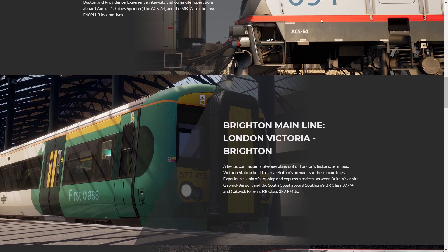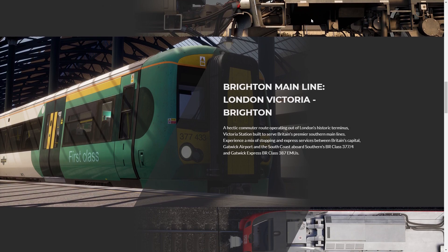The second route is Brighton Mainline, London Victoria to Brighton — a hectic commuter route operating out of London's historic terminus Victoria Station, built to serve Britain's premier southern main lines. Experience a mix of stopping and express services between Britain's capital, Gatwick Airport, and the south coast aboard Southern's BR Class 377/4 and Gatwick Express BR Class 387 EMUs. This is one of the routes originally in Train Sim, often requested by the community, and hopefully AI trains will also run down toward Eastbourne and Seaford.